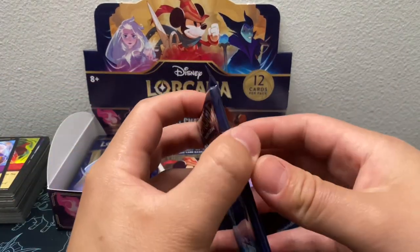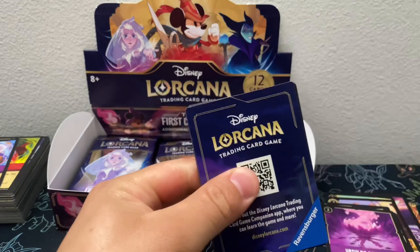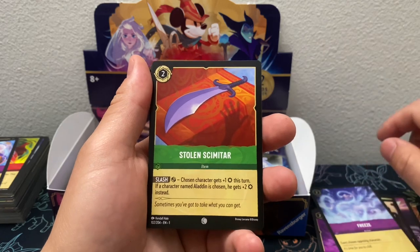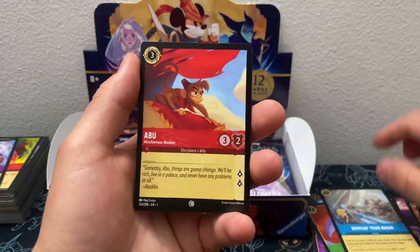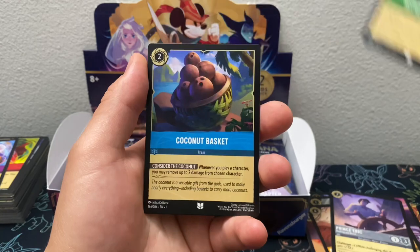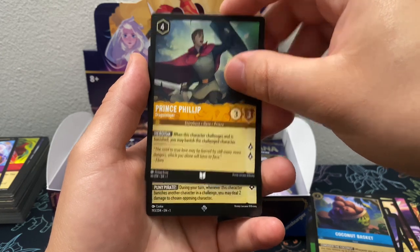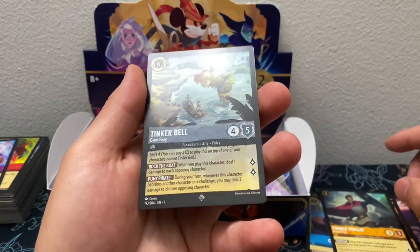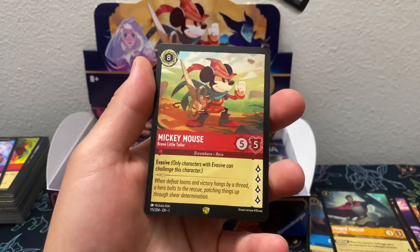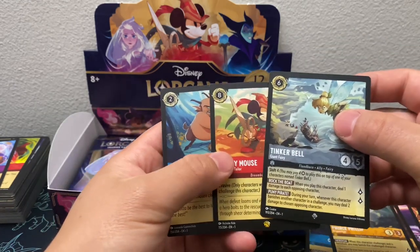Alright, next pack. We got Freeze, Stolen Scimitar, Develop Your Brain, Abu, Pumbaa, Prince Eric, Mother Knows Best, Coconut Basket, Prince Phillip. Ooh — Super Rare Tinker Bell the Giant Fairy. Legendary and Legendary — ooh, the Mickey Mouse! Followed by a Common. This was a nice pack.